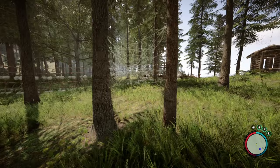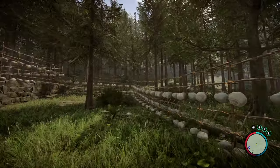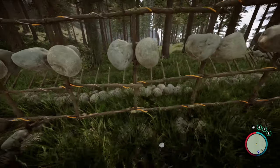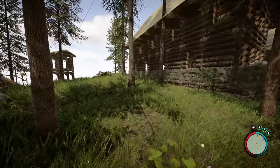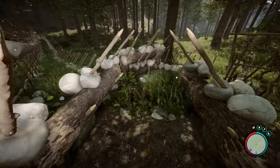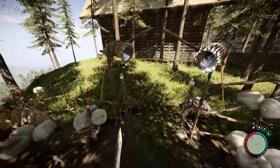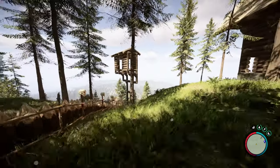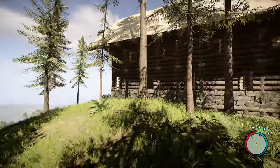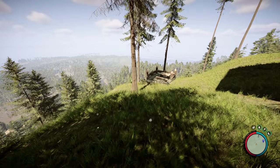We've got ourselves a nice gate. Wow, this goes all the way around — look at all the spikes as well. I'd use spike traps more if I could blueprint them, but you can't. That's a nice little entrance system going on right there. Nothing is getting in there, literally nothing. Let's have a look around the front of the house and see what it looks like.